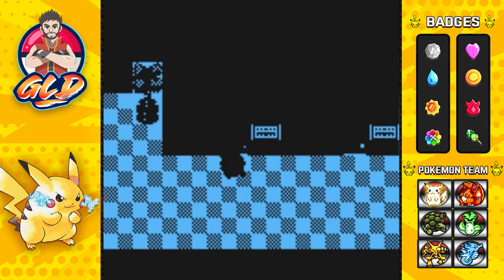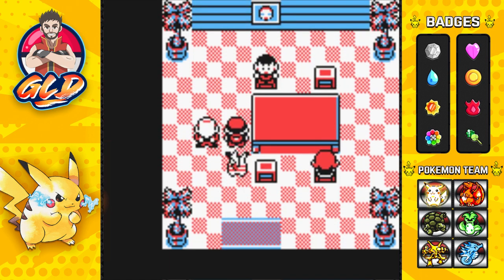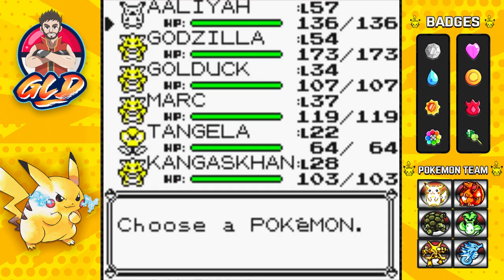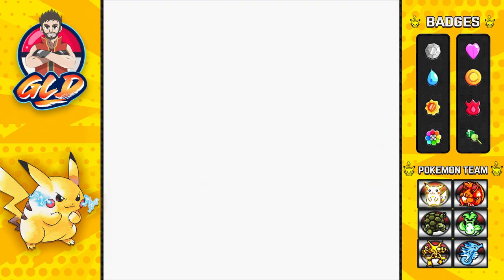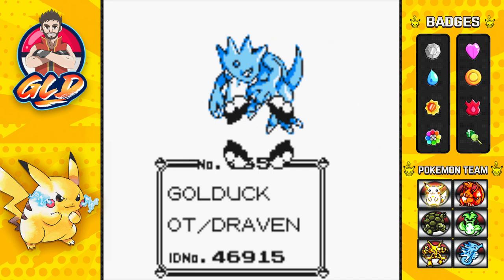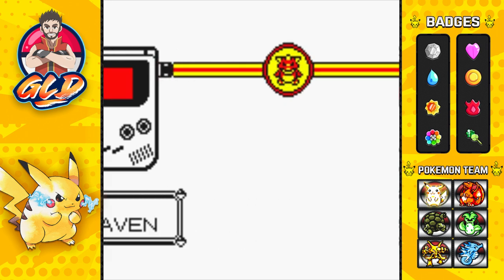Off screen I went and captured another Kangaskhan so we can trade it for the Pokemon we need. If you talk to this guy, you can trade him a Golduck for a Rhydon. So let's go ahead and trade this Golduck and get ourselves a super under-leveled Rhydon.